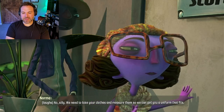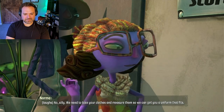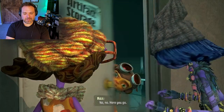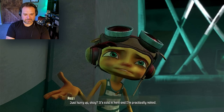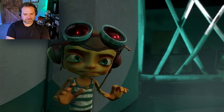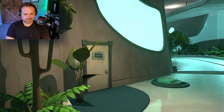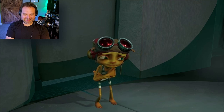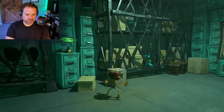Just a little first day on the job hazing — we need to take your clothes and measure them so we can get you a uniform that fits. Unless you want us to come in there and measure you. No no, here you go. No, let him in — just be like, yo, I got nothing to hide. It's cold in here and I'm practically naked. Uh-oh. Guys? Oh, come on. Oldest trick in the book, Raz. Come on. I thought you were supposed to be psychic. Well, this is a fine pickle we've gotten ourselves into.